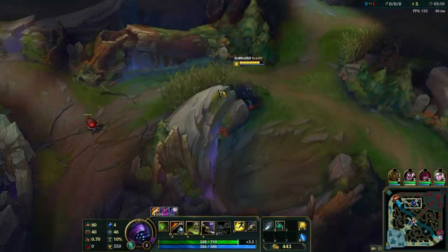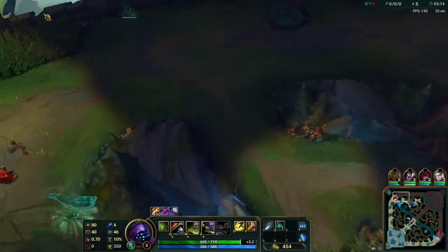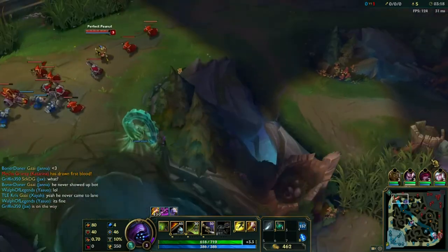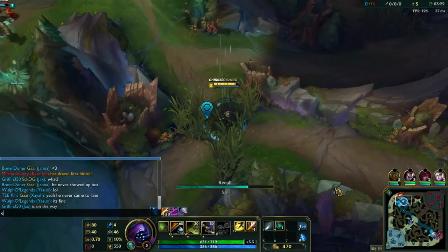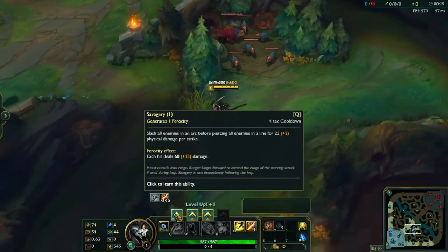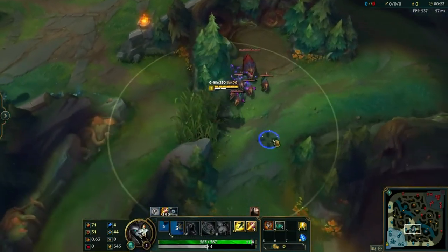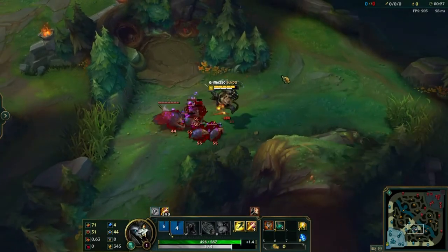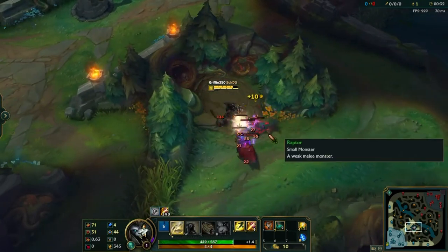The second clear will be starting from raptors. You start raptors, do those, do red buff, then do krugs, then go back to base, and then clear the second side of your jungle. You get level 2 before you finish raptors, then you get level 3 off of finishing krugs, and you go back to base with enough gold for a little bit more items, then go clear the rest of your jungle and get level 4 pretty quickly.